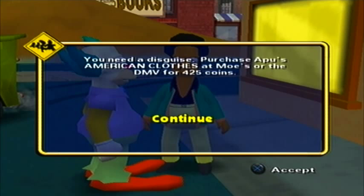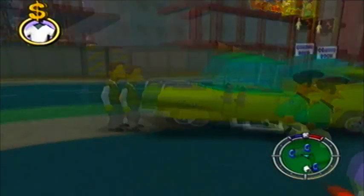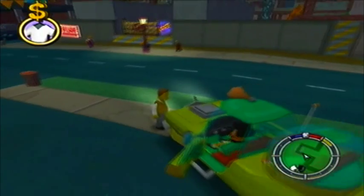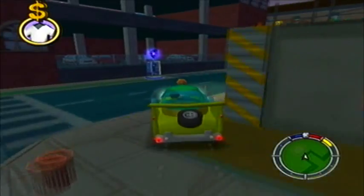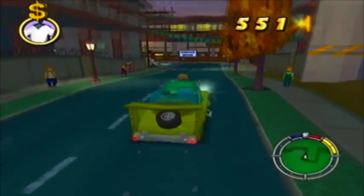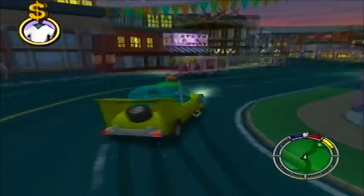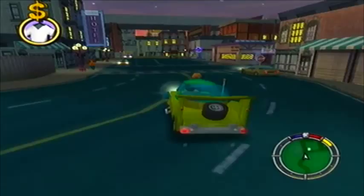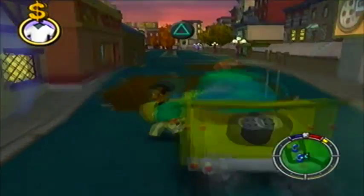Okay, you need a disguise. Purchase Apu's American clothes at Moe's or the DMV for 425 coins. We're going to quickly drive to Moe's and spend 425 more coins, leaving us with practically nothing. Just for a stupid costume - although it does have the very nice hat with the camera in it. I think that's the same hat from the episode Homer and Apu, which I mentioned last episode as well.